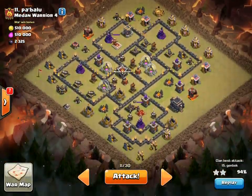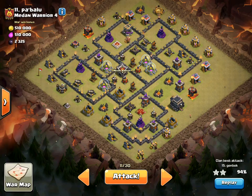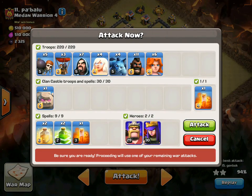All right, everything looks good. I just got to make sure I have everything and then I'll go ahead and attack. I got the heroes obviously. The spells look good — I already checked this but just wanted one last time. Bringing in five wall breakers just to make sure I don't have the same wall breaker fail. Don't want to do the same mistake twice. The minions look good. One last Valk, but no big deal there. I'm ready to go ahead and do this. Hopefully get the three star. Let's attack.